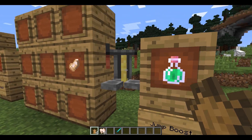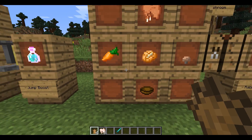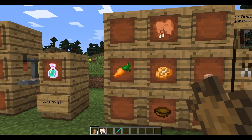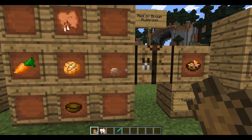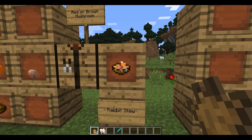And you put that in the brewing stand and you get jump boost. Next, we have rabbit stew. You need cooked rabbit, carrot, potato, any kind of mushroom - red or brown - and a bowl. And you get rabbit stew.